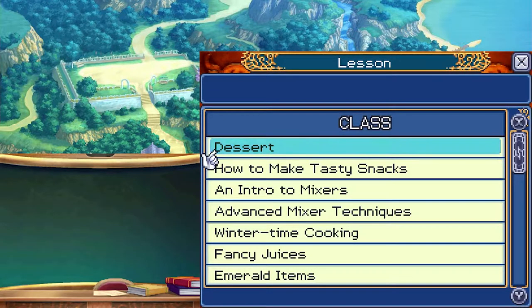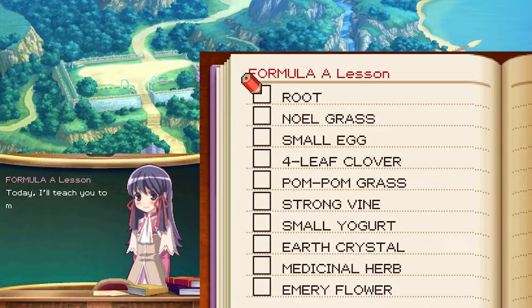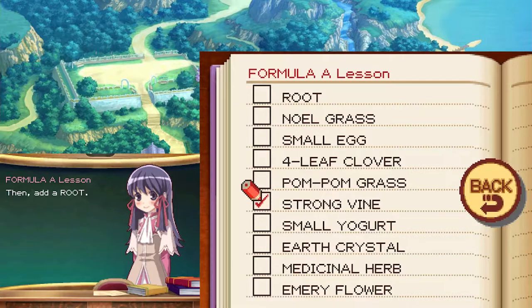A lot of it's cooking, which would be good for tomorrow. Let's go with fertilizers. Today I'll teach you to make fertilizers that you can use in your field. First is formula A. Start with a strong vine, then add a root. Finally mix it in an earth crystal and you're finished.